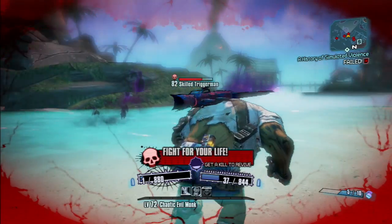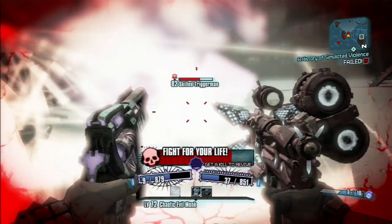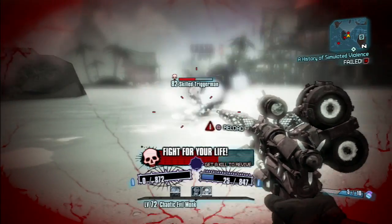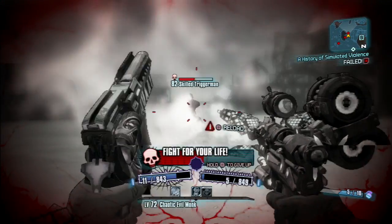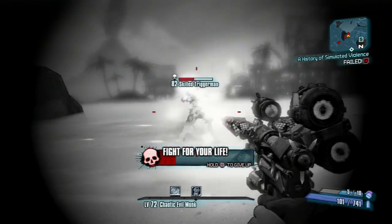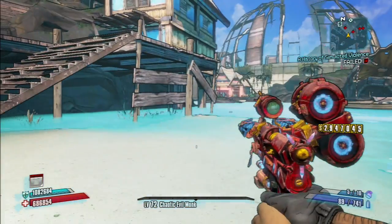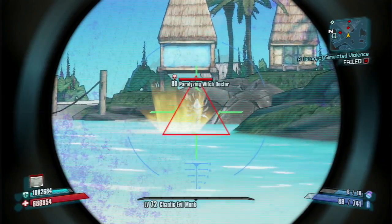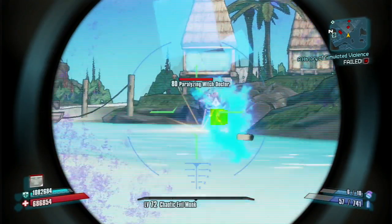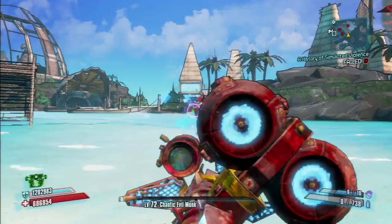Projectiles will home in on targets either when aimed at the crosshairs, or if the projectile travels within a certain range of a live enemy. This specific Bandit Dart is a homing one, so when you zoom in you can see it homing in — it has a little homing indicator on it. It's kind of like a heat-seeking missile, so they're really cool.